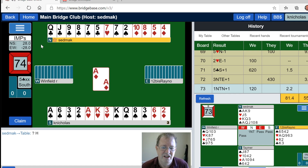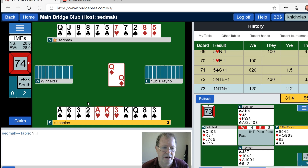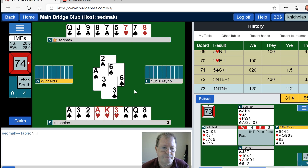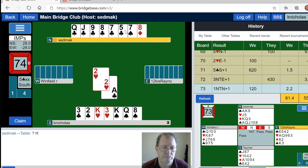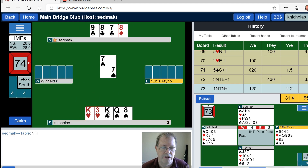I gave North every chance to get us in three diamonds. It looks like we've got three losers here — bad news, we're going down. That was clearly an inverted minors bid, and it seems reasonable for me to have recognized it as such. Anyway, let's claim and move on.